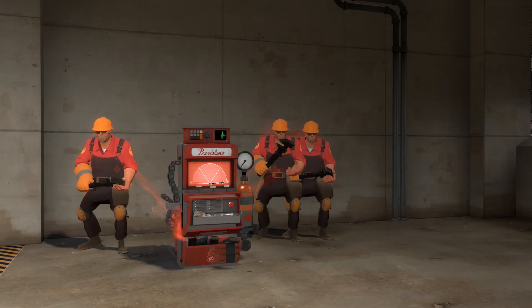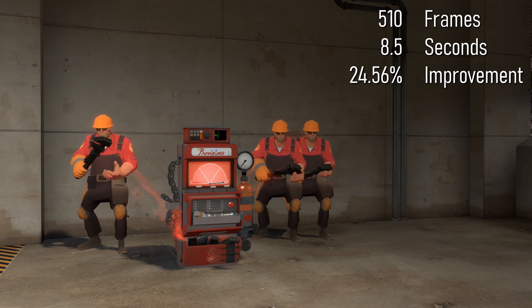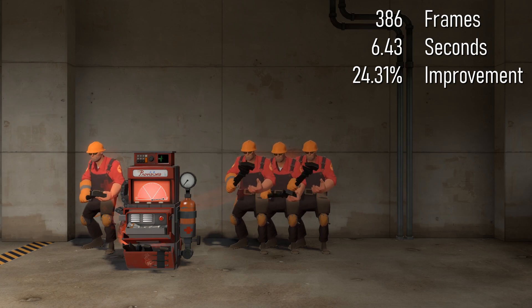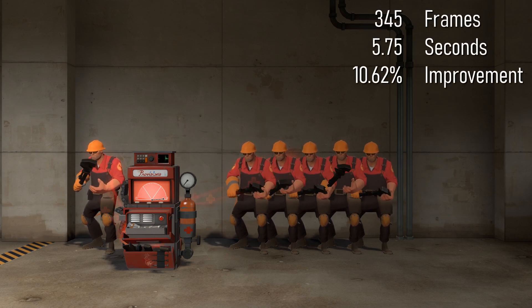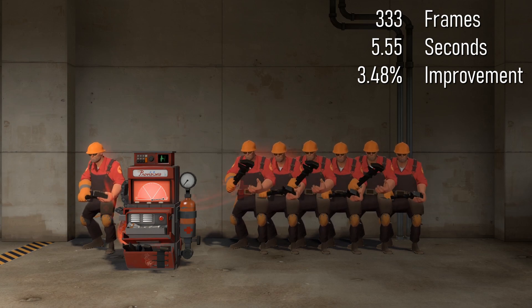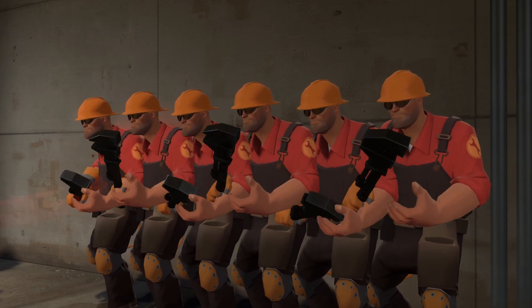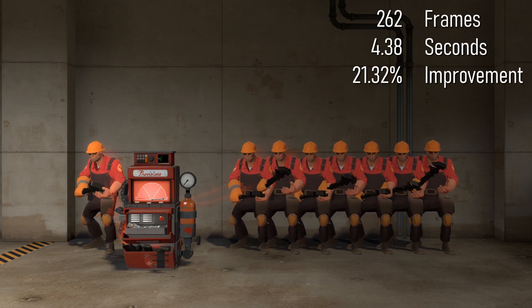With 3 engineers it took 510 frames or 8.5 seconds — a 24.56% improvement. With 4 engineers it took 386 frames or 6.43 seconds, a 24.31% improvement. With 5 and 6 engineers it took 345 frames or 5.75 seconds, a 10.62% improvement. With 7 engineers it took 333 frames or 5.55 seconds, a 3.48% improvement. With 8 engineers it took 262 frames or 4.38 seconds, a 21.32% improvement.